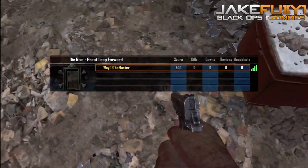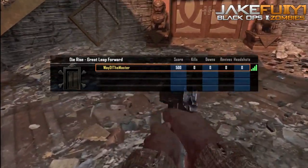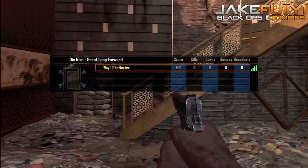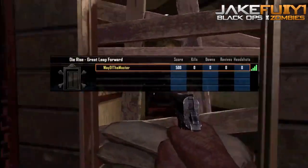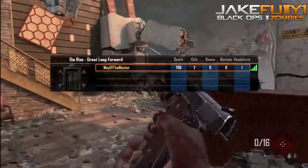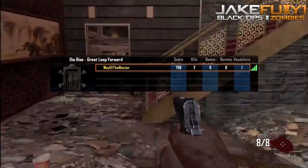Anyway, this is what I recommend doing if you want to keep your zombie rank and get used to Mob of the Dead. It's inevitable that you'll get a lot of downs if you jump straight into a random Xbox Live game. This is actually the smarter approach — you don't want to die on round two and have it show on the leaderboards with your friends bragging they got further than you.